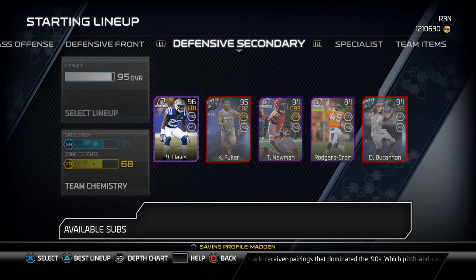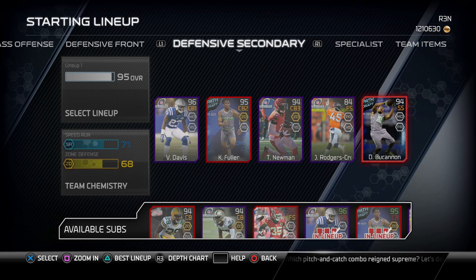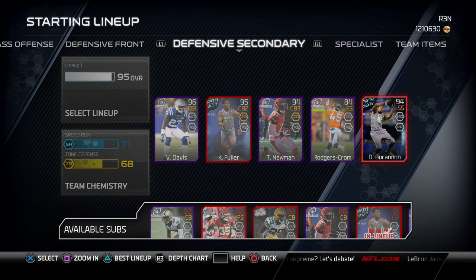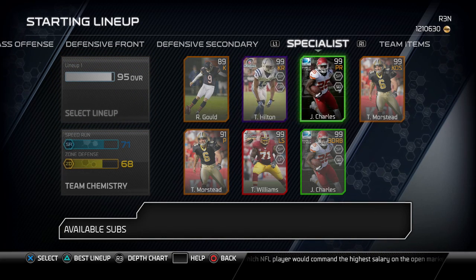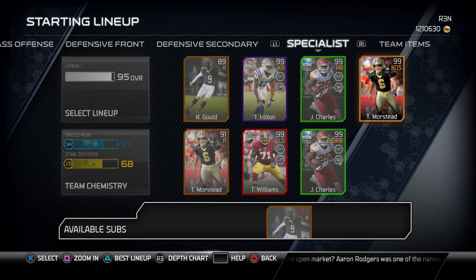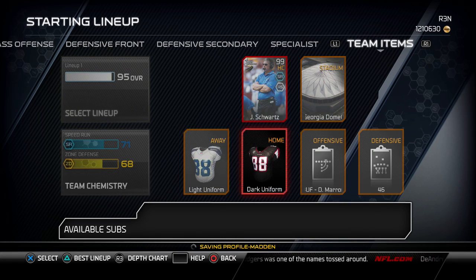The defensive secondary is Vonta Davis and Path to the Draft Kendall Fuller, Terrence Newman playoff, Dominic Rogers-Cromartie playoff playing free safety, and Deion Buchanan playing strong safety — also Path to the Draft. Those Path to the Draft cards are fairly cheap and actually not that bad if you're trying to make a budget squad, so some of you can look into those. Special teams is just regular punters and kickers, nothing really special. T.Y. Hilton and Jamal Charles returning kicks and punts. Long snapper is Trent Williams, and kickoff is Thomas Morstead.